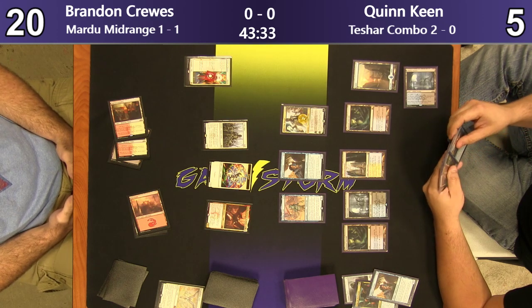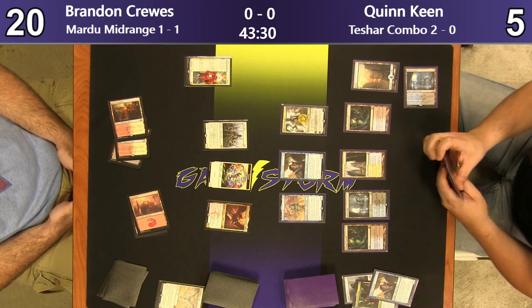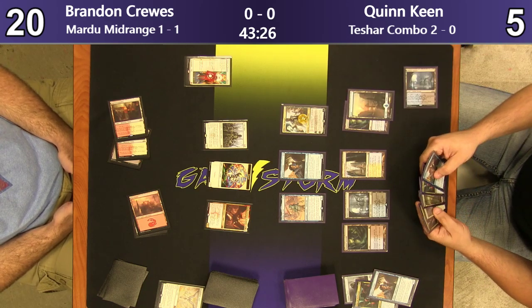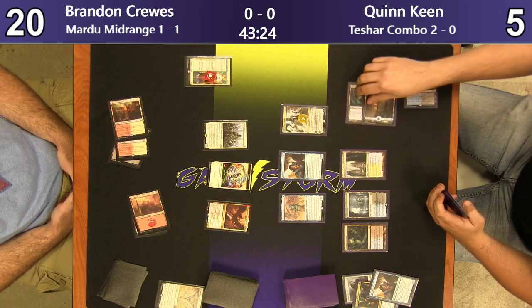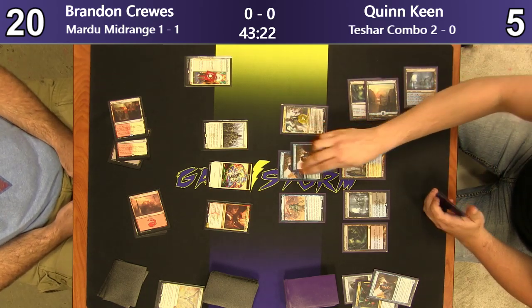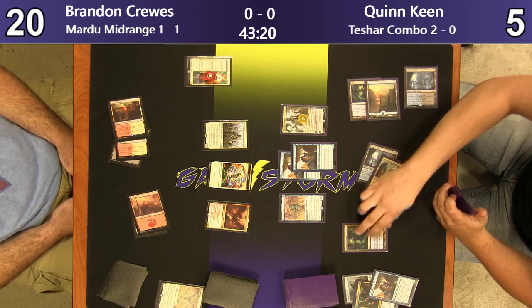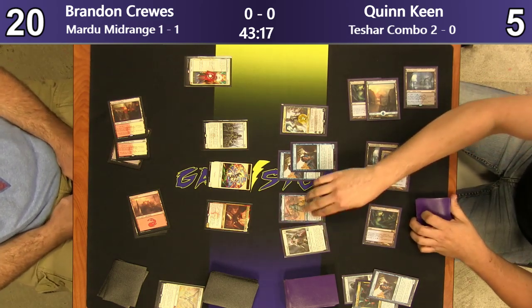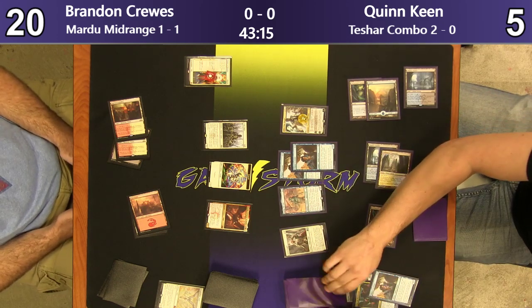Yeah, that's what I was saying earlier — Gruul just kind of hurts that deck. Gruul's fast, it hits harder, and then it gets big. You could be faster than Gruul and make your stuff bigger if you can land turn 3 Benalish Marshal into turn 4 Heroic Reinforcements, after like turn 1 one-drop, turn 2 two-drop, two one-drops, and then Benalish Marshal.